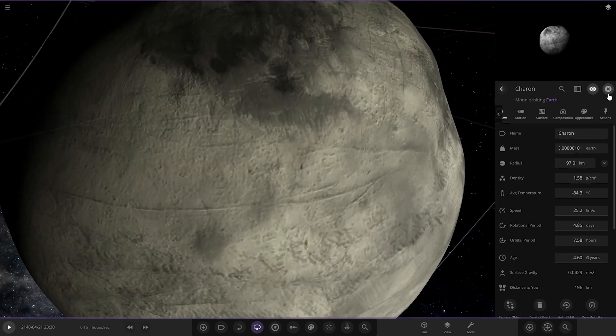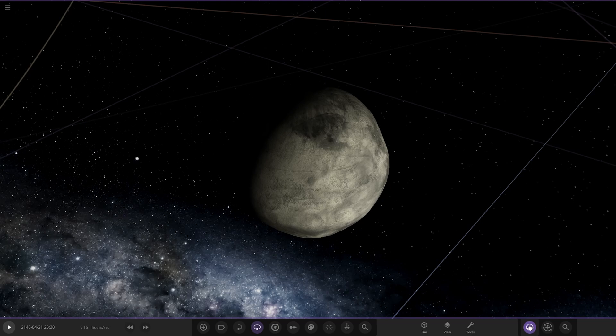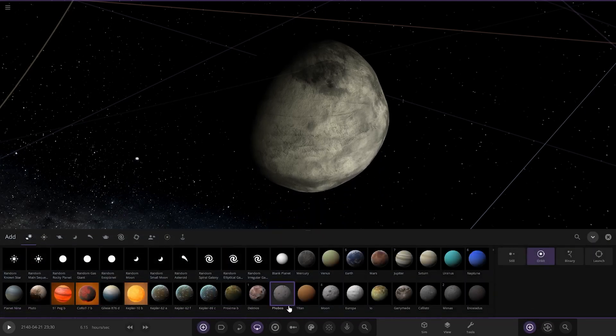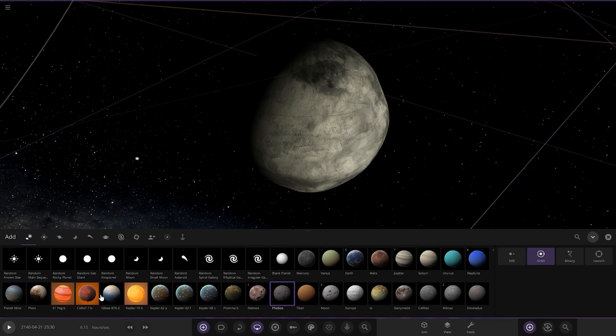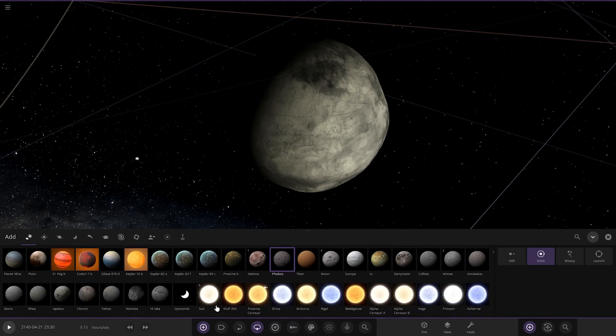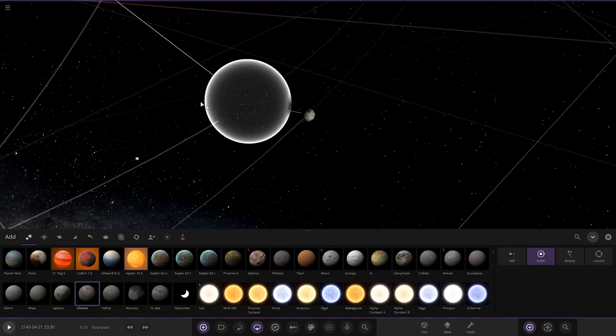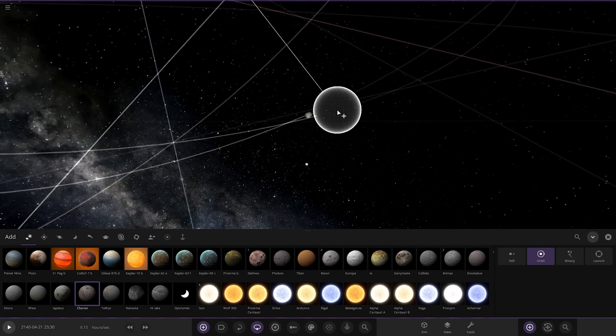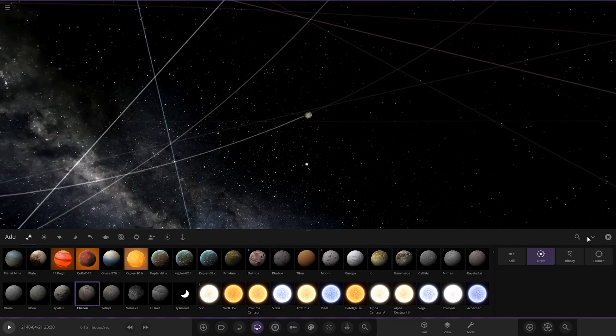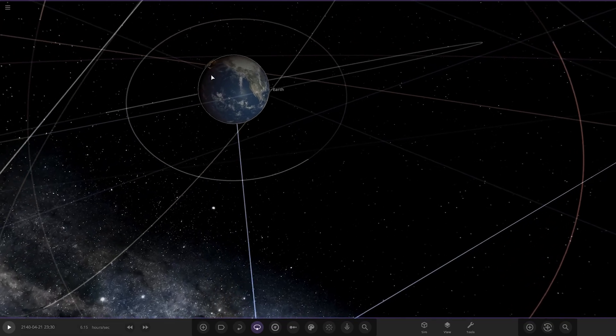Let's get a comparison of the original versus what's left. Let's open up the menu and find Charon. There it is — you can see it's lost a lot of material. It's been reduced to nothing. Earth has completely destroyed it.